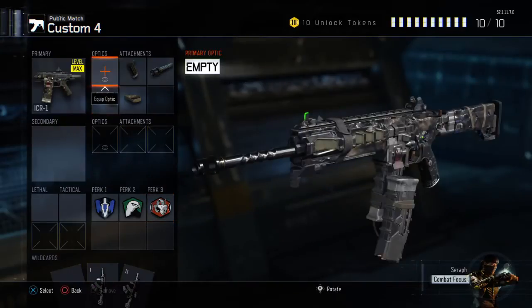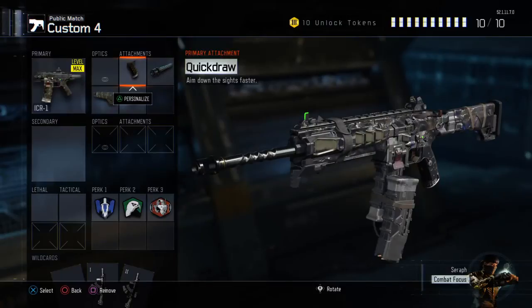For the first attachment I have Quick Draw, which lets you aim down the sights faster — really good. If you're a rushing player, this would be great. If you bump into an enemy player, you can aim down the sights and kill them really fast. That's Quick Draw, the first attachment.